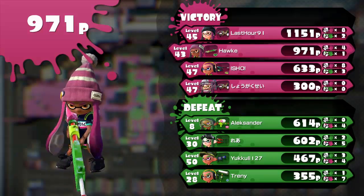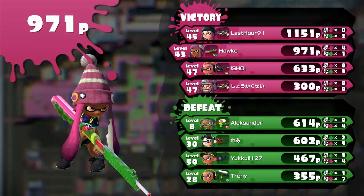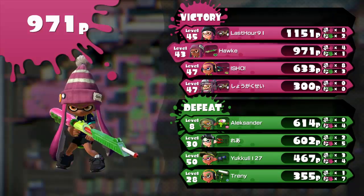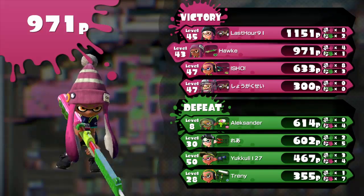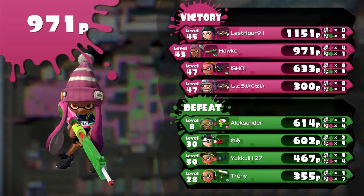In case some of you haven't noticed, right at the end it showed that one of my allies scored the least out of any player. And it's no surprise, because he was the one who wanted to start a squid party. Thanks a lot. But props to LastHour91 for really inking over as much as he or she could, because that helped a lot at the end. I still think I could get a better 3 versus 4 in the future, because any time I did a 3 versus 4, I never really carried the game — I'm usually a charger and I have to stay back and play defensively.